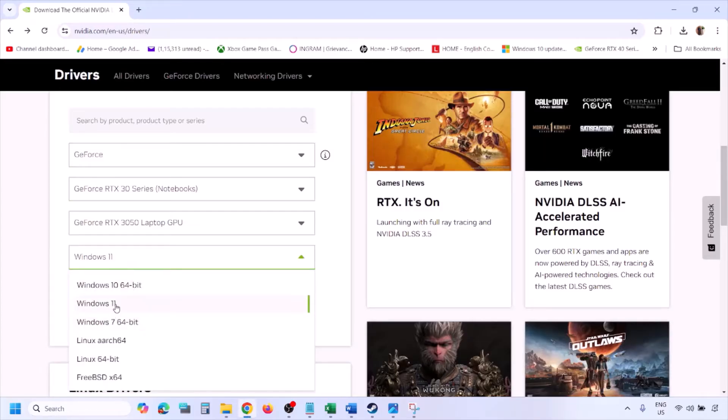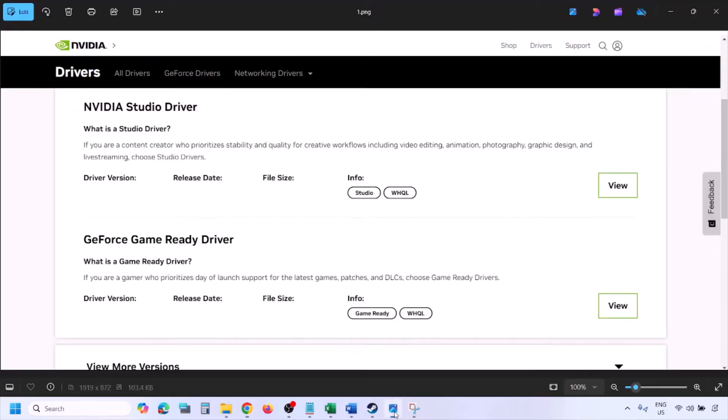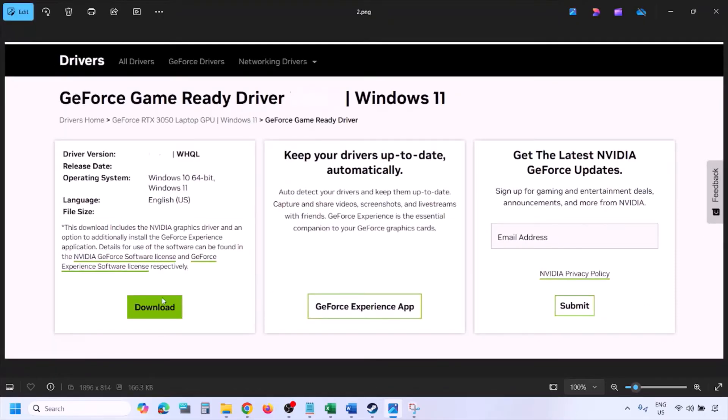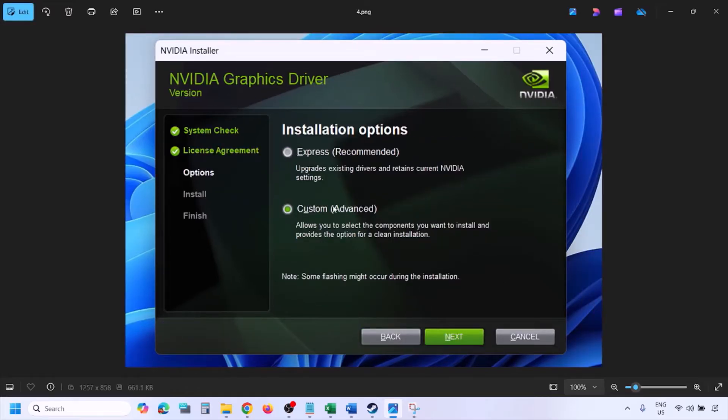Select Windows 11 or Windows 10 as appropriate, then click Find. You will see the latest GeForce Game Ready Driver — click View, then click Download and let the download complete. Once downloaded, run the exe file. You will see a screen — click Agree and Continue, then select the Custom option (Express is selected by default), and click Next.